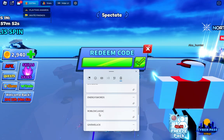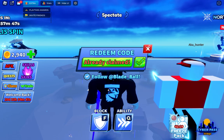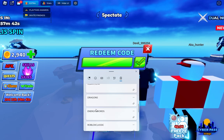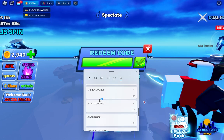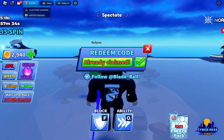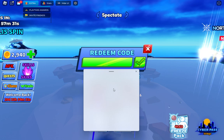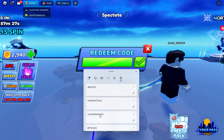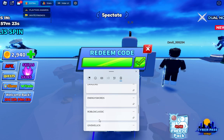The next code is 'Roblox Class 6' — I think this is working — already claimed. Yeah, codes that are not working will say 'expired' or 'invalid'; otherwise all codes are working. Give me luck — let's use this next code 'Good Versus Evil Mode' — that is not working.